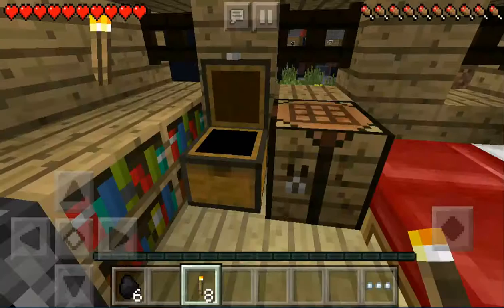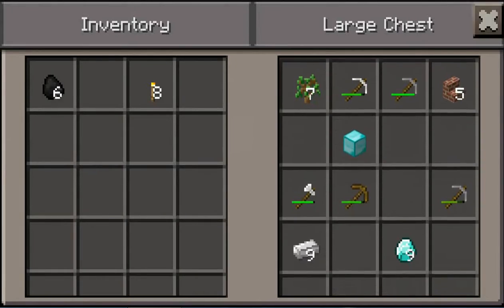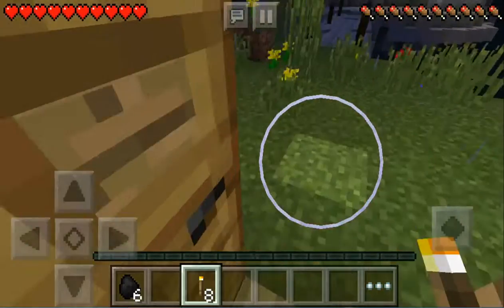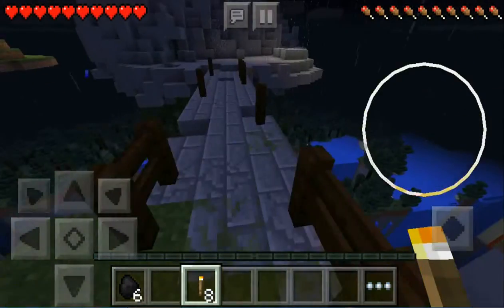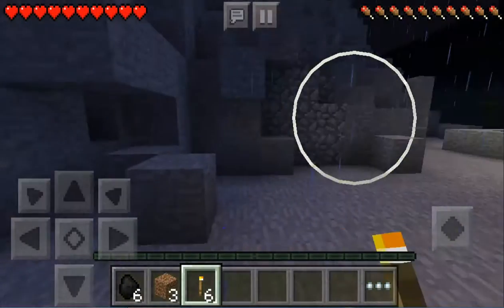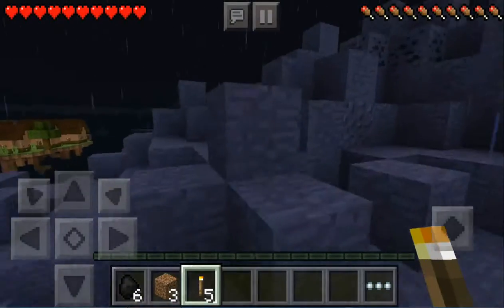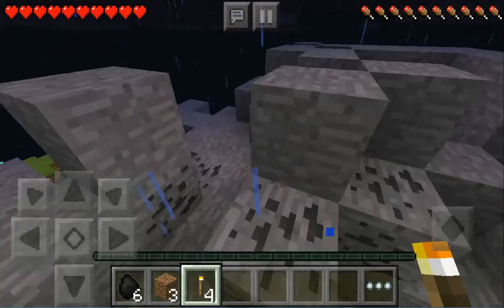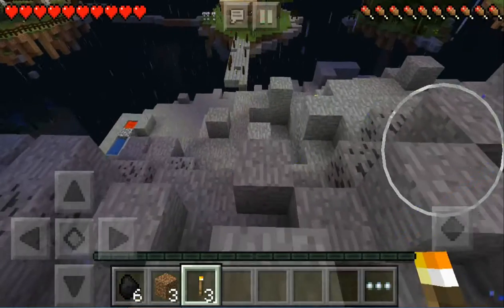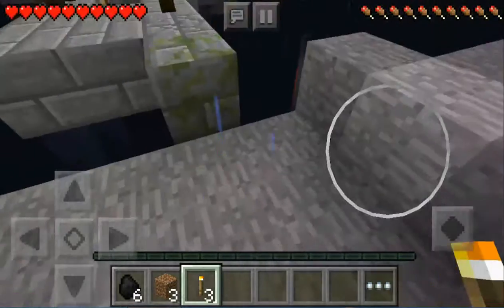I'm going to craft eight torches. I'm going to need to go grab more cobblestone and stuff. I'm going to light this place up because I don't even know how a creeper was able to spawn here — this place isn't even that dark. Let's light up this entire thing. Hopefully no mobs spawn here.